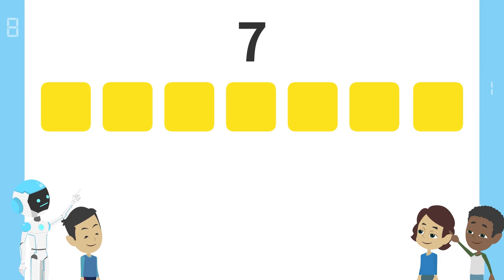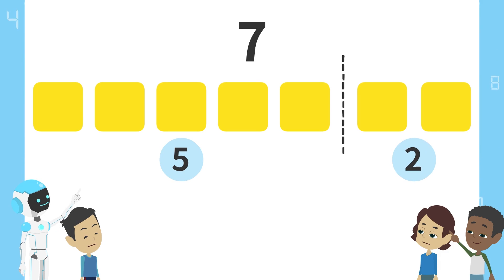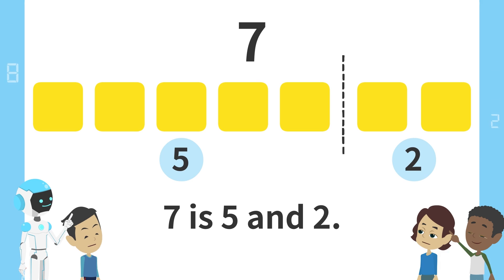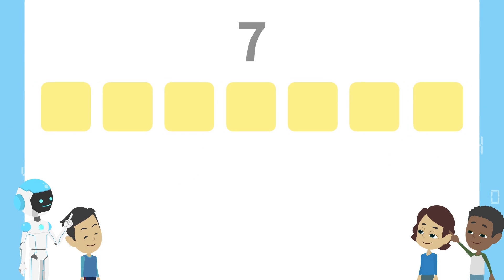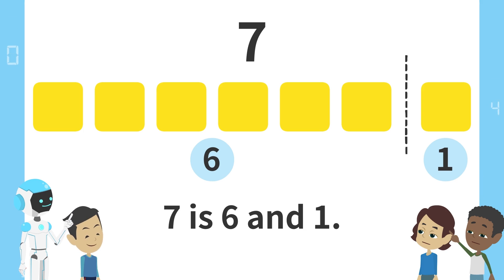Next, here. 5 blocks on the left and 2 blocks on the right. 7 is 5 and 2. Finally, here. 6 blocks on the left and 1 block on the right. 7 is 6 and 1.